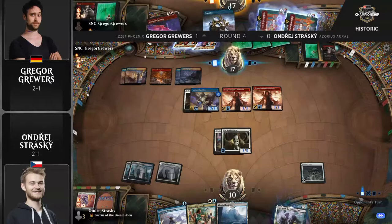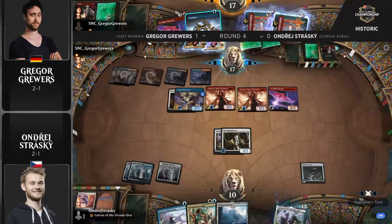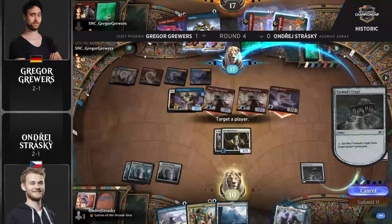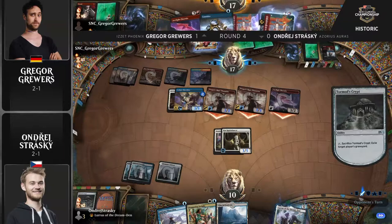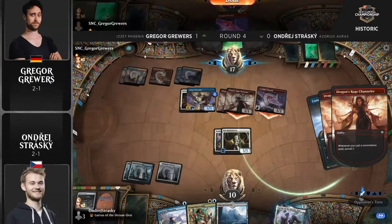Strasky is pulling it back. On the attack step he can Tormod's Crypt to get rid of the graveyard and eat one of these Dragon's Rage Channelers, preventing six damage in the air. Now likely just going to hard cast Arclight Phoenix, so I wouldn't be surprised to see the Tormod's Crypt go now. There's no choice for Gregor to play around that line — you have to attack with these Dragon's Rage Channelers. It's not ideal, but it does save face. Fourth land, Staggering Insight adds some life — I think Strasky can pull it back if the cards keep flowing.